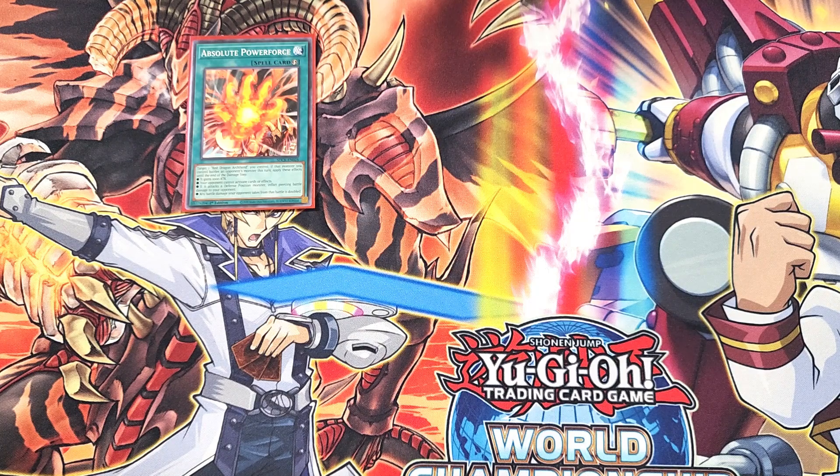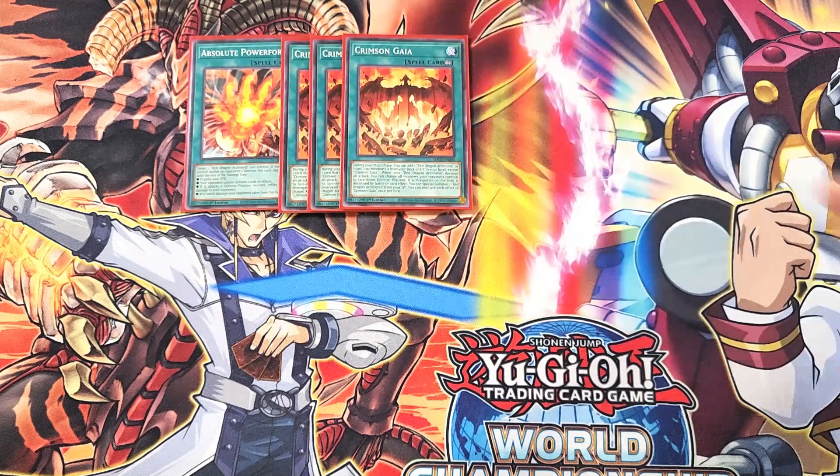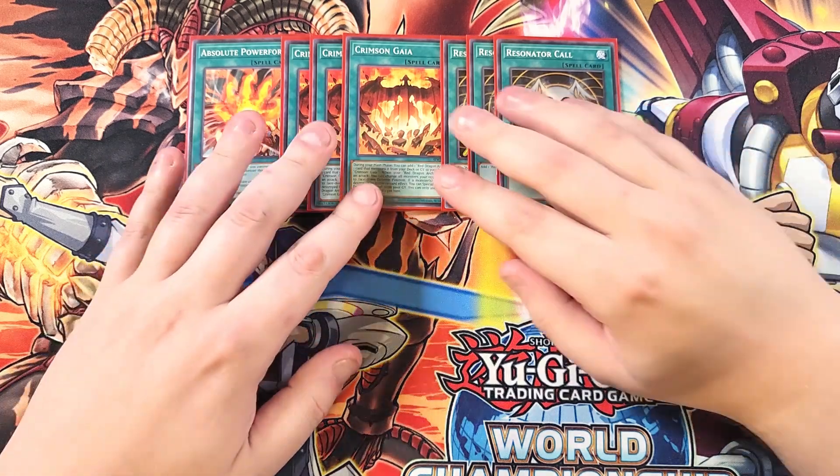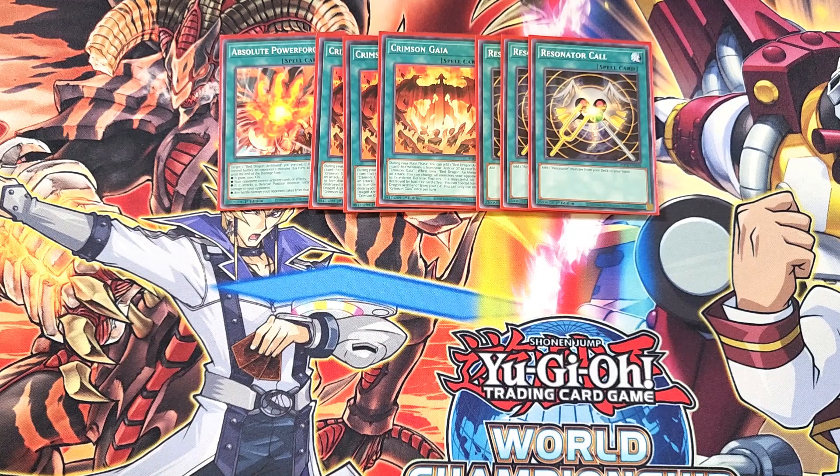We play three copies of Crimson Gaia, the crazy searcher of the deck that literally does everything. If you see this card in your opening hand, you have full combo. During your main phase, you can add Red Dragon Archfiend or one card that mentions it from your deck or graveyard to your hand, except Crimson Gaia itself — essentially searching half the deck. It also lets you change all monsters your opponent controls to face-down defense position when your Red Dragon Archfiend declares an attack, essentially Book of Eclipsing your opponent. And if a monster is destroyed by battle or card effect, you can special summon a Red Dragon Archfiend from your graveyard. We then play three copies of Resonator Call, a definite three-of that lets you get Soul Resonator directly from your deck to your hand.